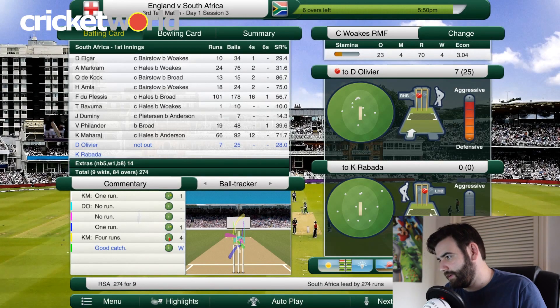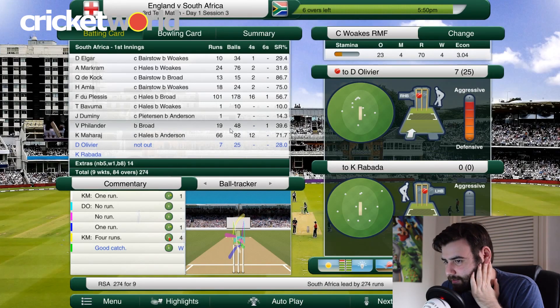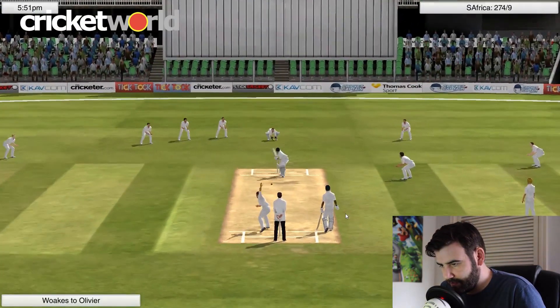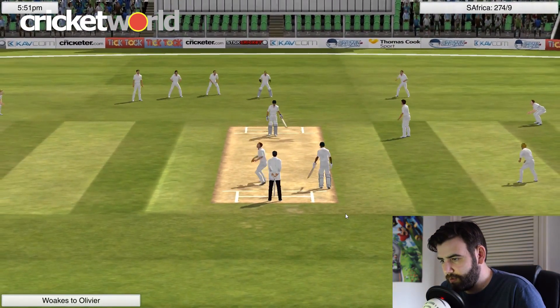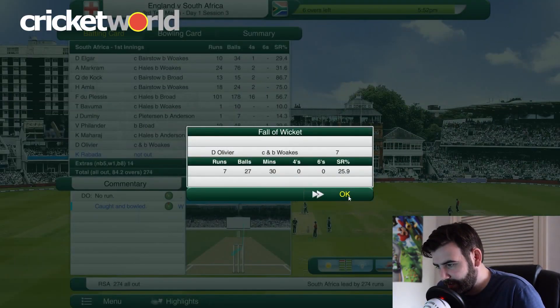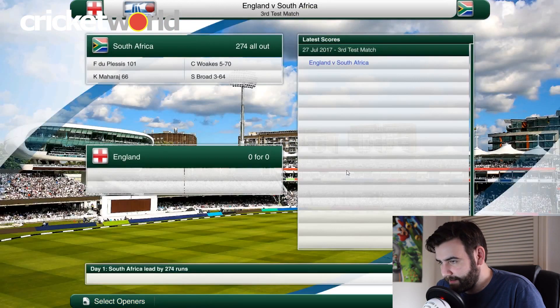274 for nine — all right, let's clean up here. Woakes has a last chance for the five-for. And that's his five-for as well — fantastic! Five for 70, that will do.